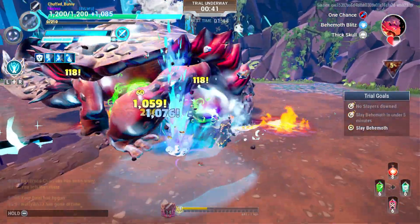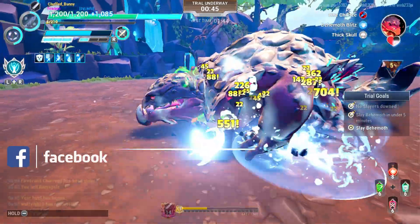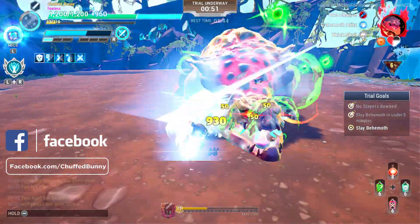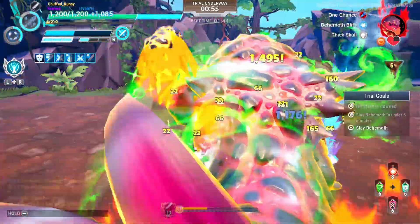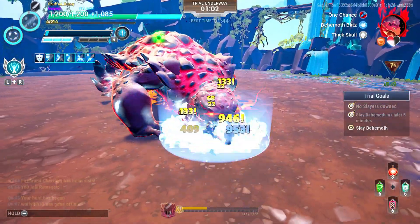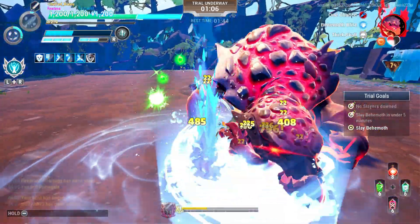Parry or dodge the leg sweep attacks. Don't forget to use your parry attack if your special is active. Dodge or parry the enrage animation to avoid being hit by the explosion. As much as possible, stay at the front of the head of the Charrogg to also avoid the leg slam attacks.